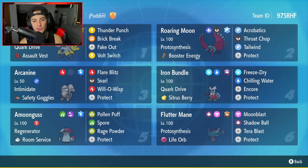Arcanine is going to be our third Pokemon, and I'm seeing more and more of Arcanine on the rank ladder because it is just that good. Arcanine has always been that guy — super strong, great for special attack drops and physical attack drops. You just can't go wrong with it. It has Intimidate, Safety Goggles, Flare Blitz, Snarl, Will-O-Wisp, and Protect.